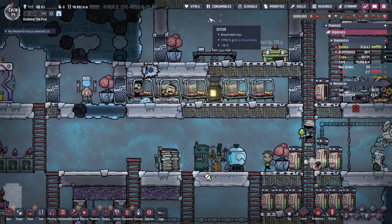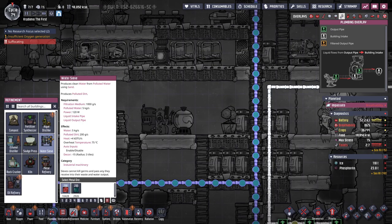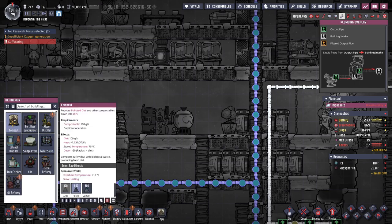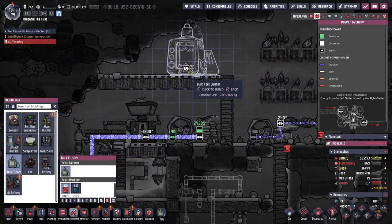Well, I finished the research — textile, though. Refinement. I wanted to look at this. It uses a kilogram of sand to handle five kilograms of polluted water. And then it creates 200 grams of polluted dirt, which we could then turn back into regular dirt. And then in a rock crusher — I don't know what a rock crusher can do. I need to build one — build it there.